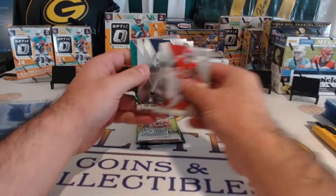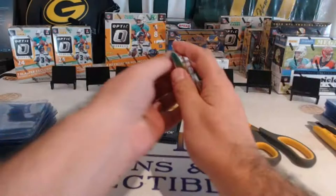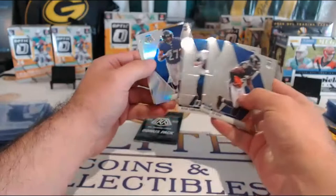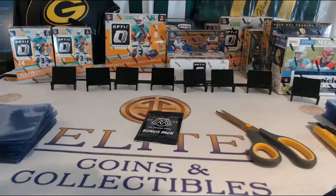Mosaic Salo Pack. We don't have Prism and Mosaic in this break, so I wanted to throw in a couple of Salos here. Michael Thomas, Aikman, Henry Ruggs, NFL debut, Henry Reed, Herman Morton, Sonny, Ryan Tannehill, JK, Allday Dobbins, Chase Claypool. Nice hit there with that Dobbins. Silver Mosaic — Ravens getting a good hit here.